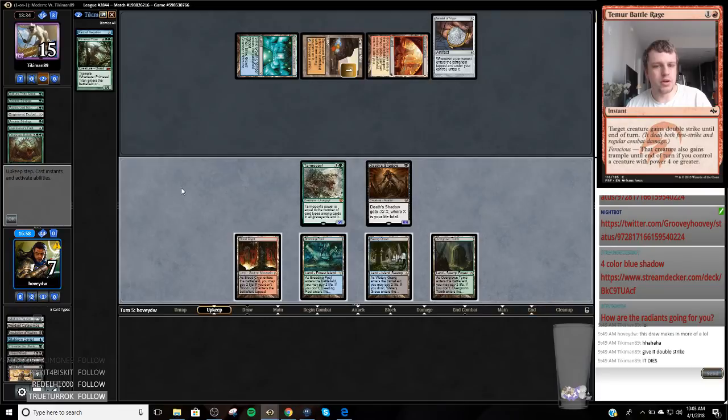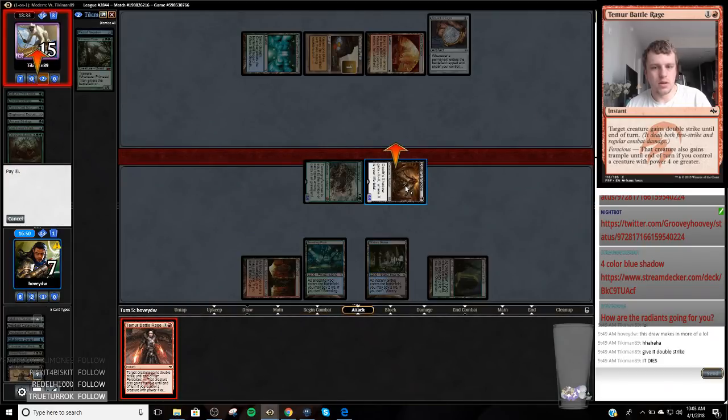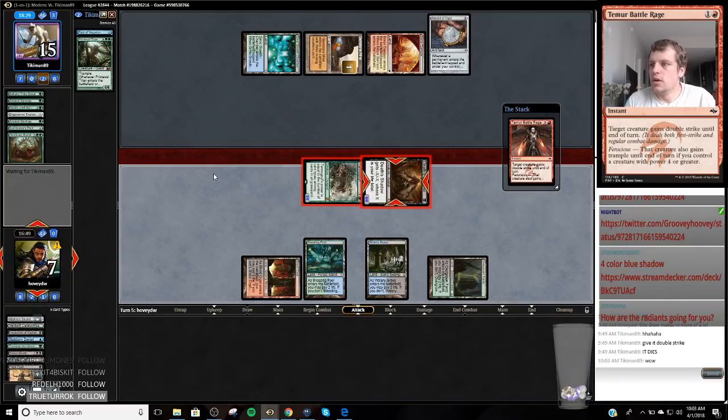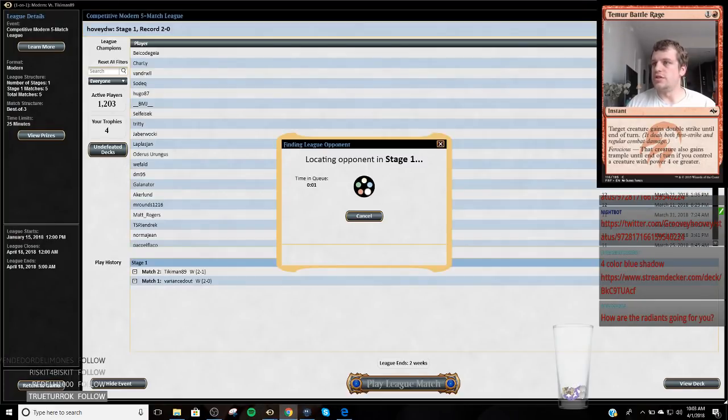I need like a Gore-Clan Rampager, Battle Rage. Tiki Man — Tiki Man is one of the larger salt mines that are on Magic Online.